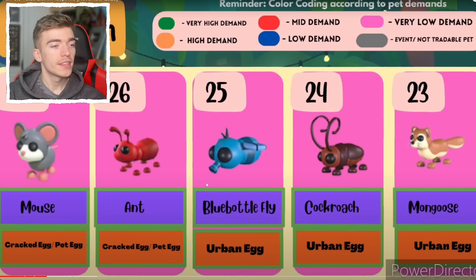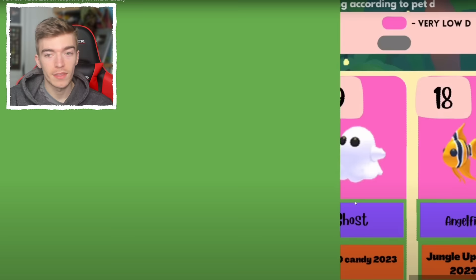Then we've got some pets out of the urban egg, which honestly I wasn't expecting to be here, but they're common and from the most recent egg. Then we've got pets out of the danger egg — how is a ghost only number 19?